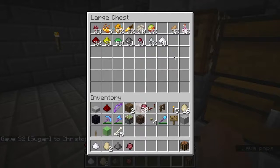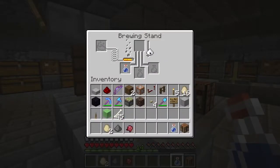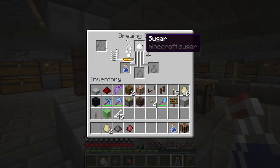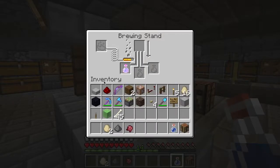Let's try sugar and fermented spider eye — we're actually going to be experimenting with these. I'm going to try adding some sugar. I do not know what sugar does to the awkward potion, I'm just getting a bit curious. Right here we're going to get swiftness. I'm going to add fermented spider eye and that should turn it into slowness. So yeah, basically as unknown trivia — the potion of healing does harm undead mobs. Yes, I was right — slowness.